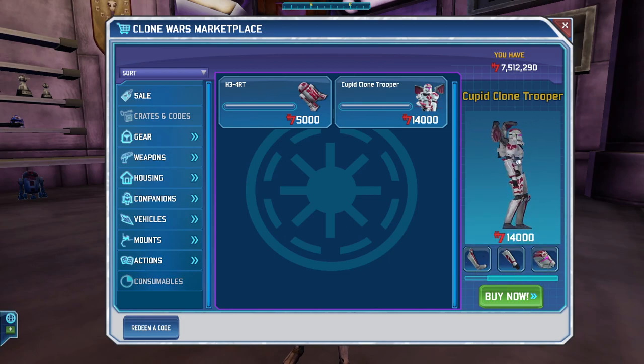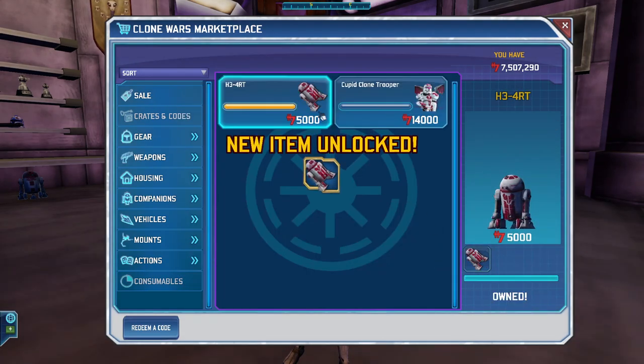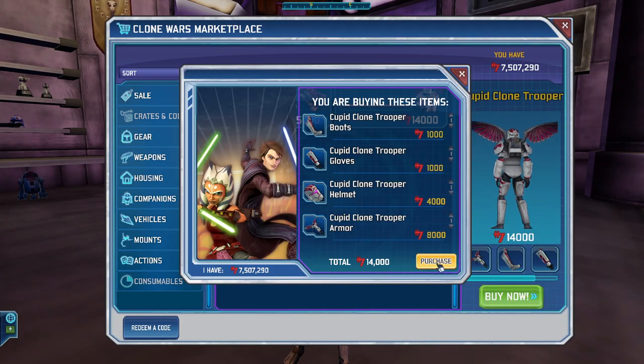Sadly you don't have the bow, which would have been nice if they added it, but they didn't. So let's buy these right now. There we go — there's our heart, new item unlocked, and the Cupid Clone Trooper.